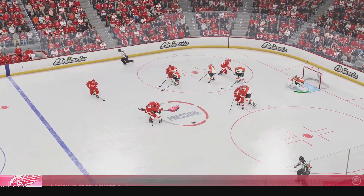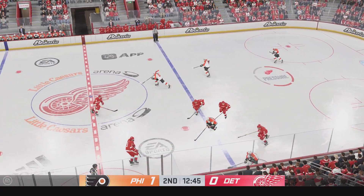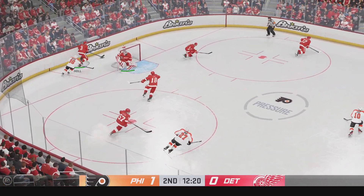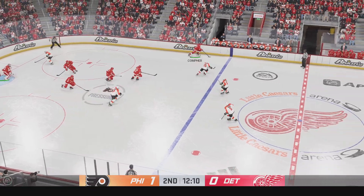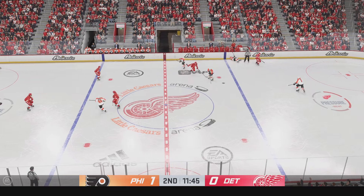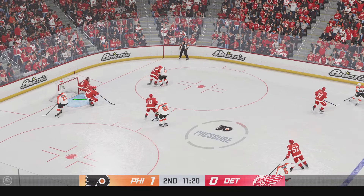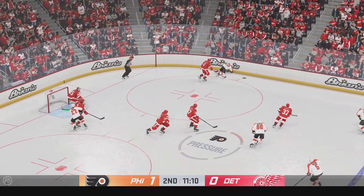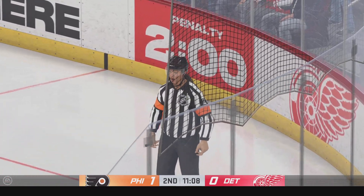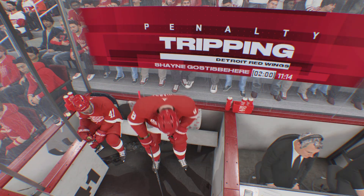Detroit's won the draw — let's see what they can do with it. The Flyers have it from their own end, gaining momentum along the wing. They put the puck into the offensive end. Slides it over with pace to Comper — and he loses control. Philadelphia's got the puck along the wall. And somehow he hangs on — let's get the call. The official was right there to make the tripping call, as the stick gets caught up in his opponent's skates.